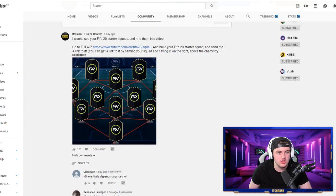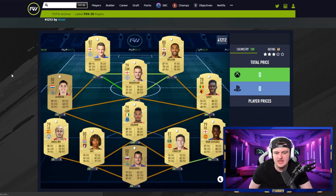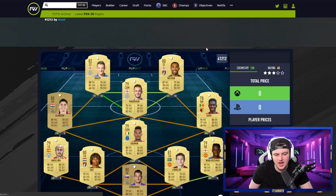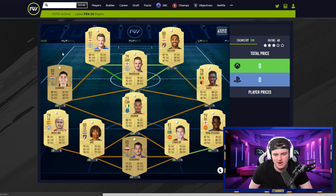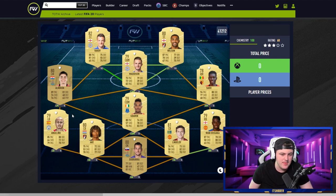Let's jump into some starter squads from FootWiz. We'll start with Felix's team. You've got a Premier League team. I didn't realize that Sarr was actually in the Premier League — that one completely passed me. Almiron's got a nice card as well. That's actually a pretty solid team. Price-wise, that shouldn't be too expensive. Angelino might be a little bit expensive given that he's new to the Premier League. He's got a decent card and a lot of people might want to pick this one up.